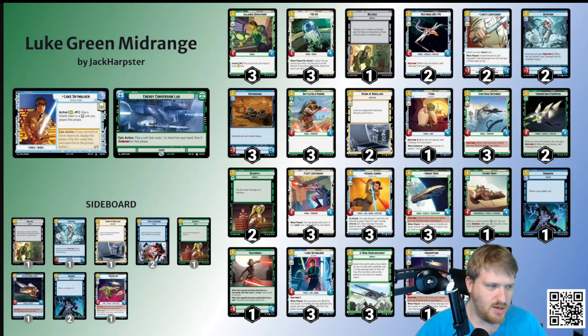There were a couple of card availability issues, as we'll talk about, but by and large I was pretty close to what I wanted to do. So Luke is interesting — he is a leader that lets you pay one and tap him, and he gives a shield token to a heroic unit played this phase. I wasn't super hung up on doing this early. You get decent value out of it late as you tend to have extra mana floating, and your entire goal is value.